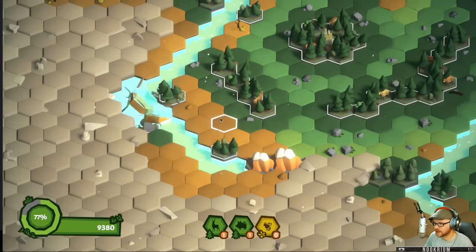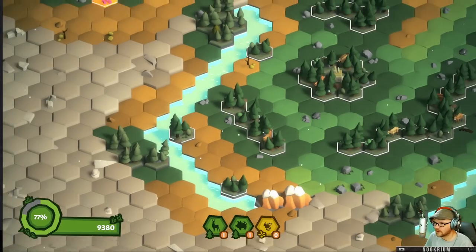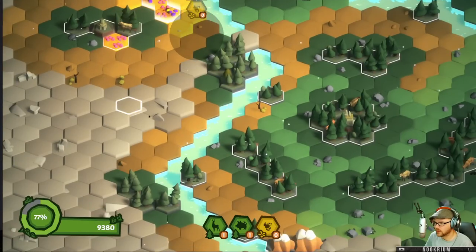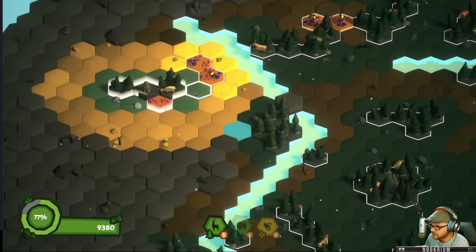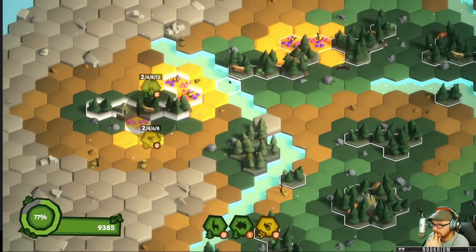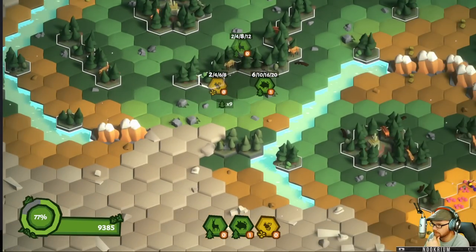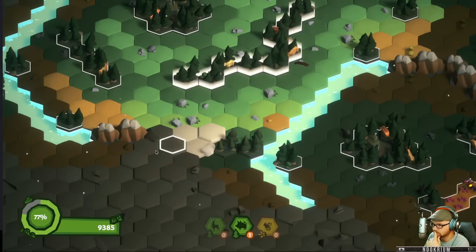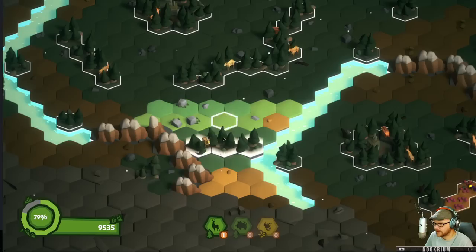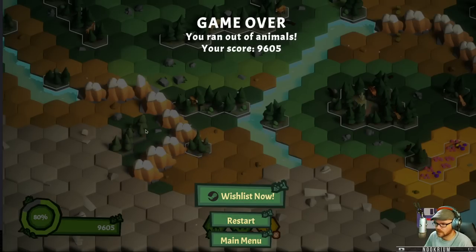The deer are planting new forests — yes, with their deer poo. I need a bee down this way. I don't know how many bees are available, but we can go down that way. If we do this... does this provide a bee? It's not providing a bee. Just squandered my deer. There's a forest, but we've got mountains in the way, and deer cannot cross mountains. I ran out of animals.